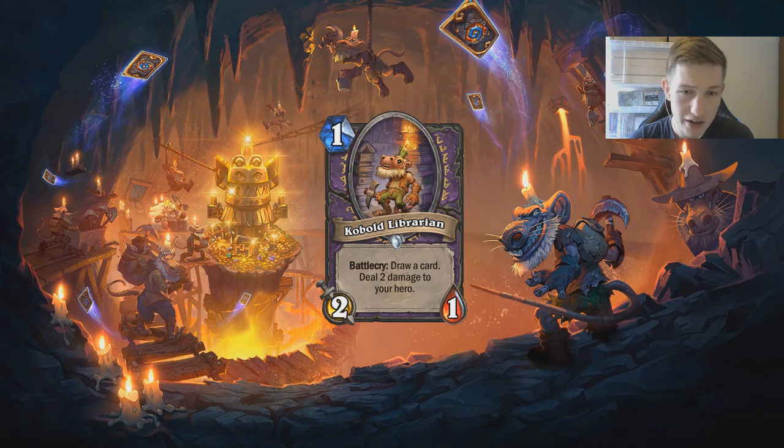Next up at number three we have Kobold Librarian — a one-mana 2/1 that draws a card. Comparing it to other cards: Novice Engineer is two mana 1/1 with worse stats and costs one more mana. Loot Hoarder is a two-mana 2/1 and sees a lot of play. This card is just a whole mana cheaper — 50% off — and the only downside is you take two damage to your hero.